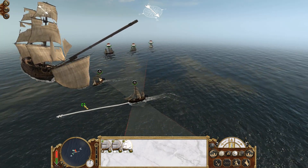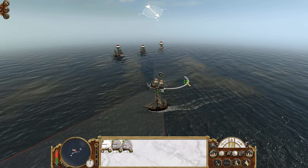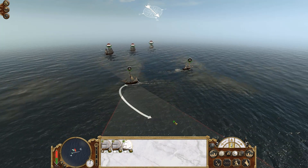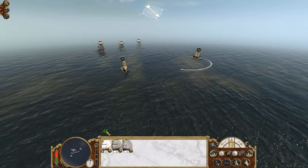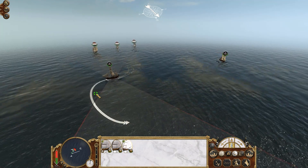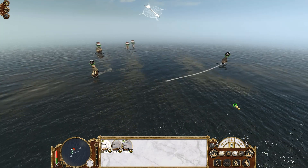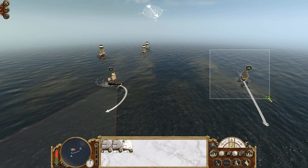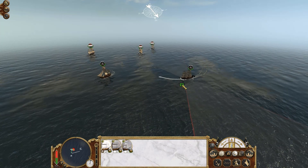Here we find ourselves in this battle above South America, taking on the Dutch fleet. We're going to do our best to stay above the wind so we can continually knock out their sails and make them vulnerable. They have a much better fleet than us — we have two brigs and a sloop, and they're coming with a sixth rate and fifth rate. We have our eyes on that fifth rate; it will make a fine addition to our navy.